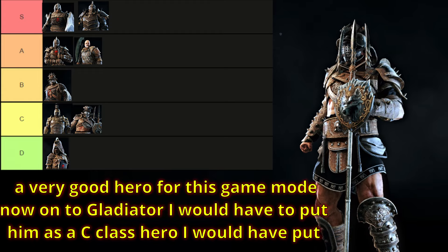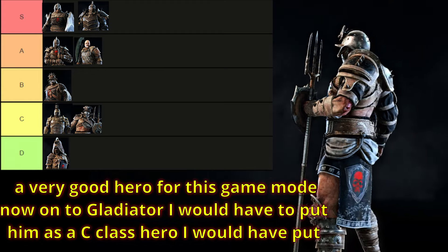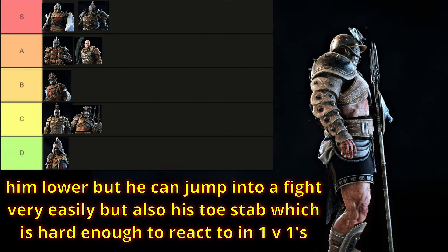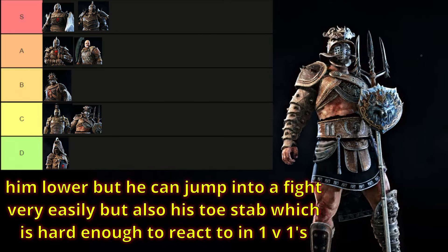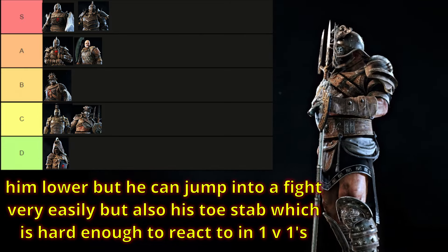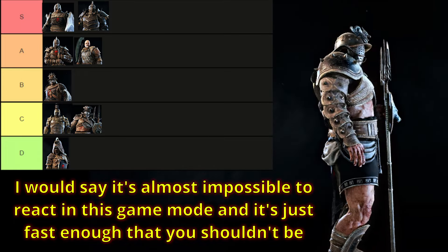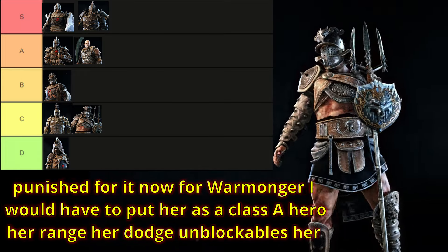Now onto Gladiator. I would have to put him as a C class hero. I would have put him lower, but he can jump into a fight very easily, and also his toe stab, which is hard enough to react to in 1v1s — I would say it's almost impossible to react to in this game mode, and it's just fast enough that you shouldn't be punished for it.